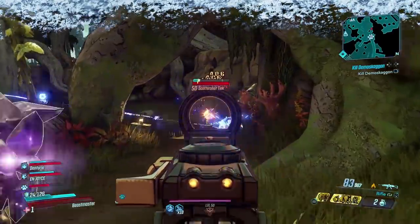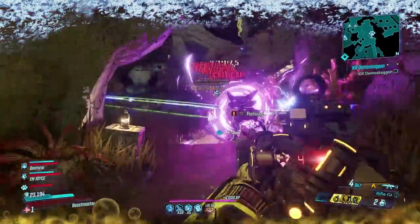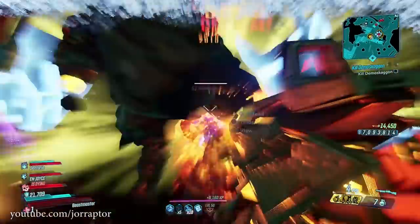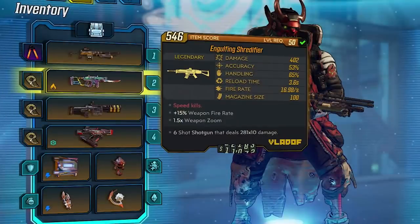It is a world drop just like all the items in this video apart from one, so obtainable from any large boss, loot chest, or loot tink. The sad part is that I weirdly lost it because I don't have it in my inventory anymore. I do still have a regular one that just says speed kills — it is still powerful but just not the same.